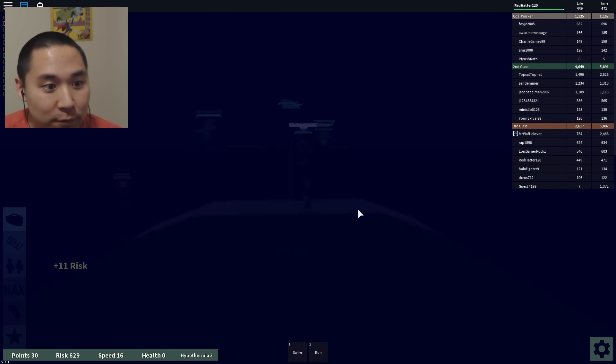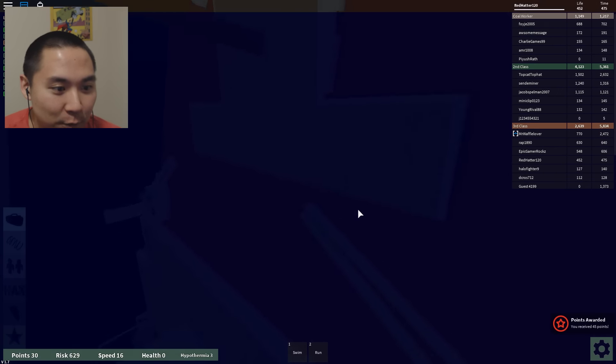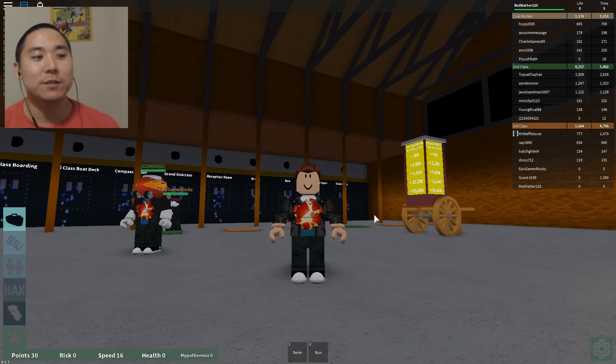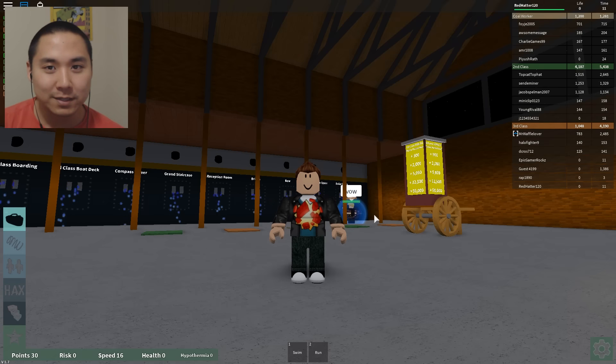I don't have a life jacket — I'm dead! Okay, I'm going down with the Titanic. Here I go, Hatters. There I go. That was sick, guys. Oh my gosh — that was probably my favorite one, honestly, out of all the Roblox levels. That was for sure the most exciting one.